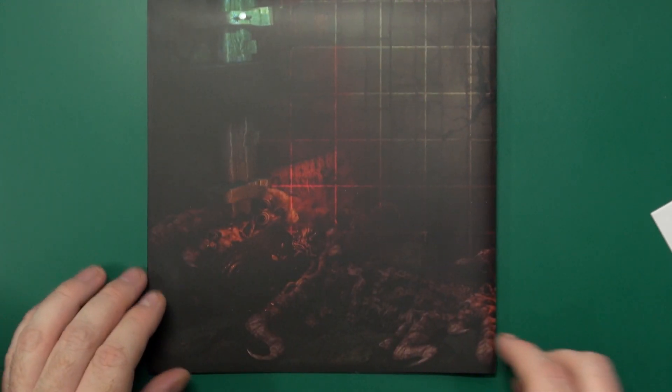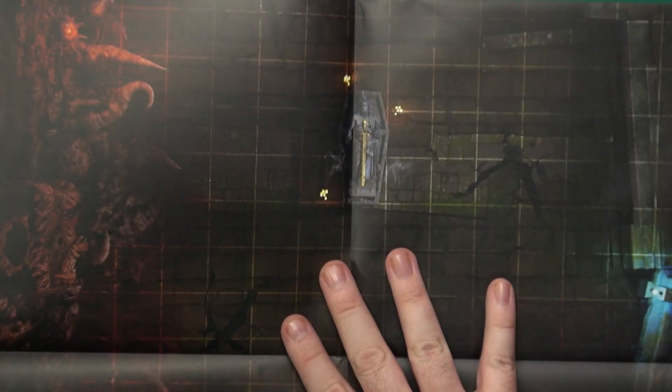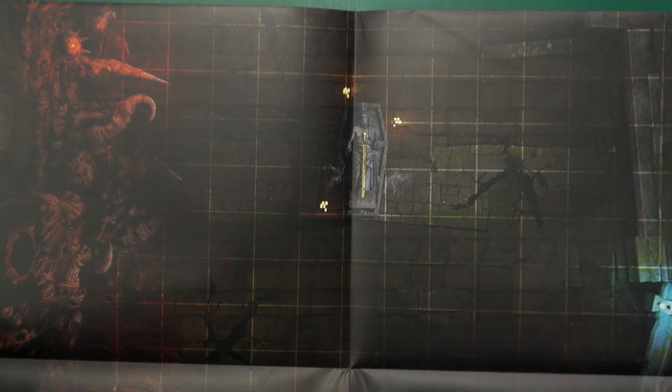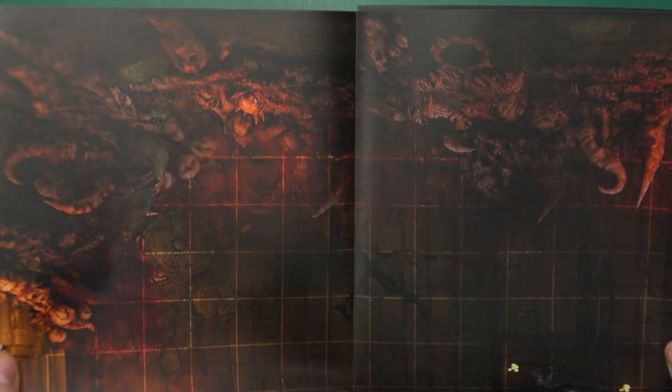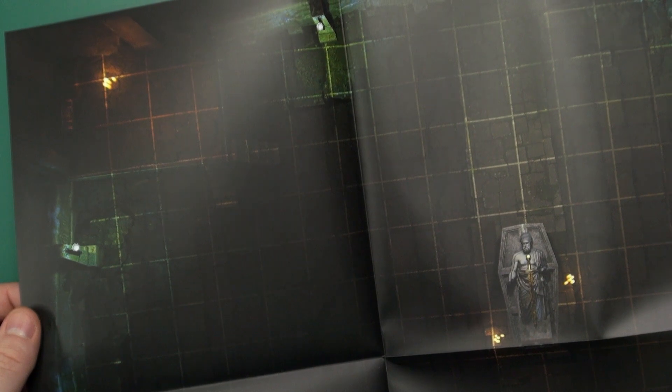We have the mat, double-sided with a mat finish on it — it's a good quality print. On one side we see a sword in a crypt, surrounded by all sorts of unusual Hieronymus Bosch-like madness. The other side is a bit more sedate and less creepy.